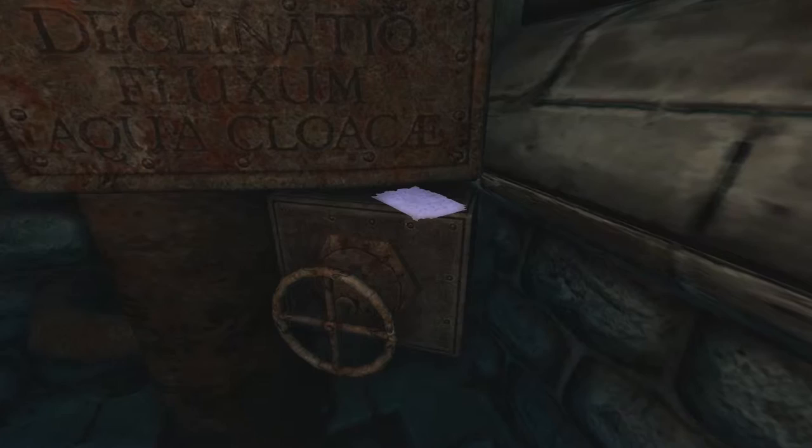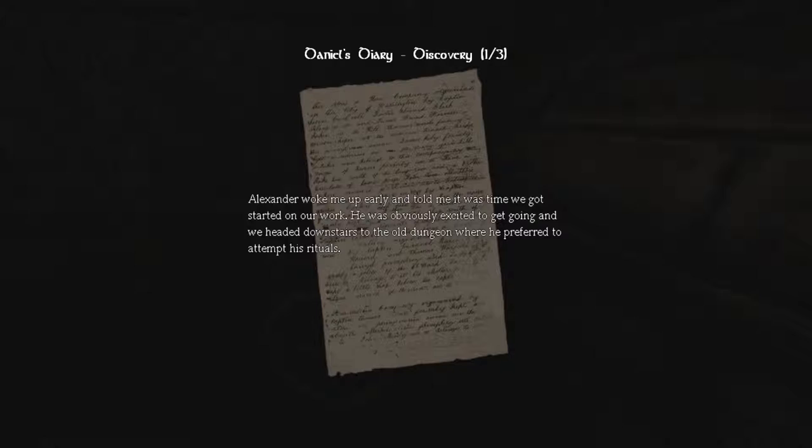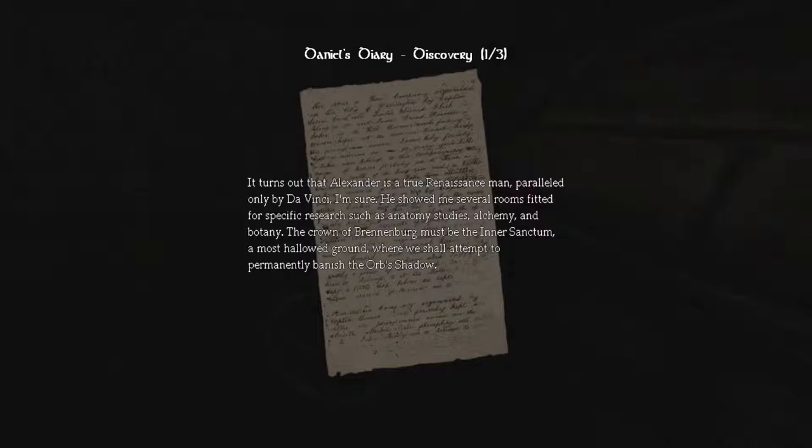Hey, a note. The 7th of August, 1839: 'There is no denying that Alexander puts a lot of faith into what I can only describe as magic. Even while traveling across Europe, I assumed I would have to embrace the supernatural to save my mind and life. As a novice, I do everything in my power to stay focused and not dwell too much on my own doubts. Alexander woke me up early and told me it was time we got started on our work. He was obviously excited, and we headed downstairs to the old dungeon, where he preferred to attempt his rituals. It turns out that Alexander is a true Renaissance man, paralleled only by da Vinci, I'm sure. He showed me several rooms fitted for specific research, such as anatomy studies, alchemy, and botany. The crown of Brennenberg must be the inner sanctum — a most hallowed ground where we shall attempt to permanently banish the orb's shadow.'